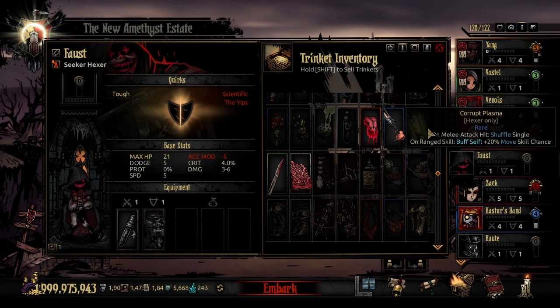The next rare trinket is the Corrupt Plasma. On a melee attack, you are going to shuffle that target, and on a ranged skill, you are going to buff yourself plus 20% move skill chance. His only melee attack is Malform — his stun move that does decent damage. So basically: you hit with a ranged attack (like an AoE debuff), give yourself a plus 20% to move skill chance, and then you move and stun a target while doing pretty good damage. It changes a little bit about how he functions, in a fun way.